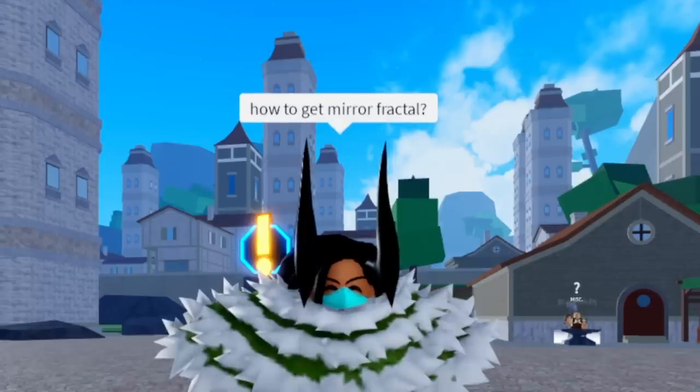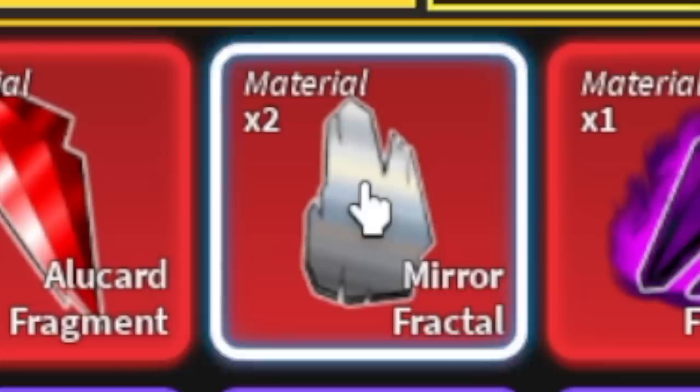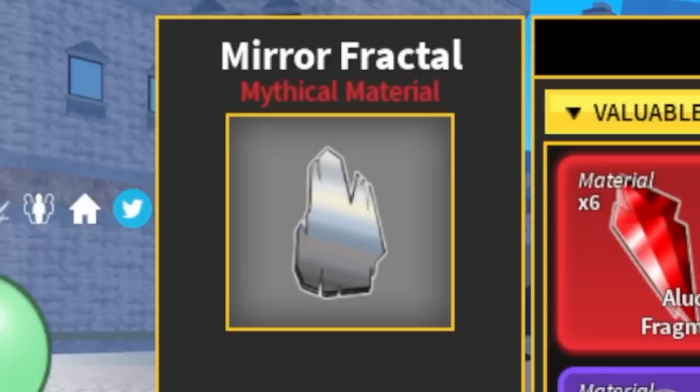As you can see, it says here Mirror Fractals and a certain quest. I am 1000% sure that you need Mirror Fractals in order to awaken your race. So let me show you how to get it first before we move on. I have two so far, so we're gonna get one really fast.